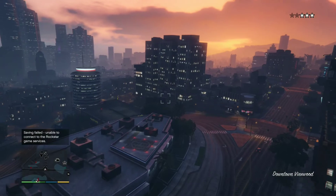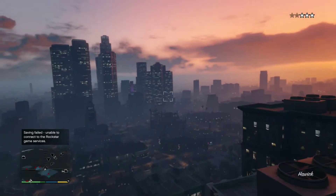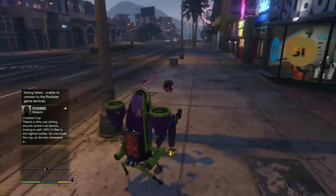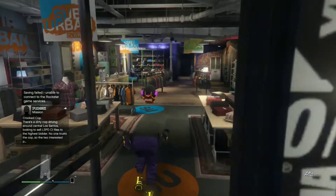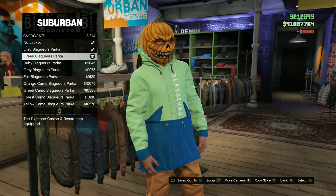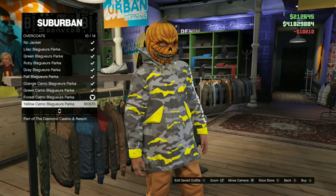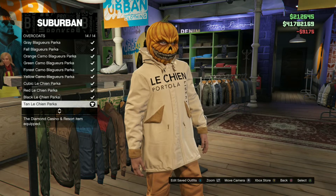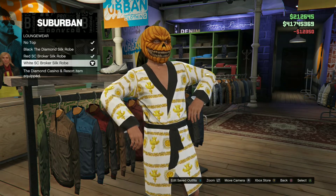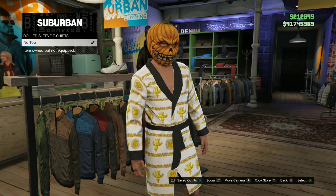Now I'm going to stop bothering them and show you guys how to actually buy the casino clothing and stuff like that — as long as they don't vote kick me before I get to that point. Alright guys, so we made it to the clothing store and you can go through and buy any of this clothing using your actual cash instead of chips. You'll notice my money is being deducted. And yeah, I can pretty much buy whatever I want from the casino store using my actual money now. It's kind of cool.